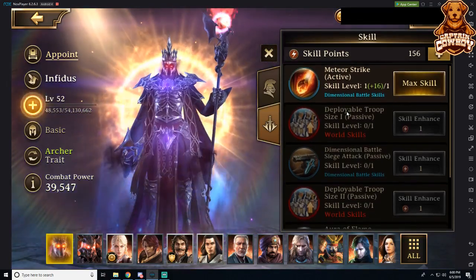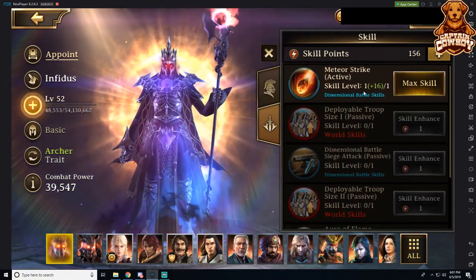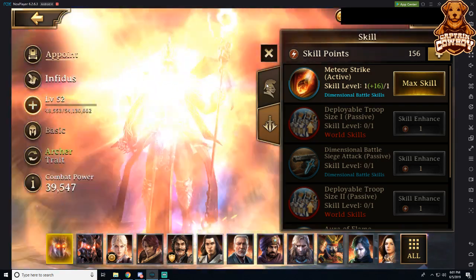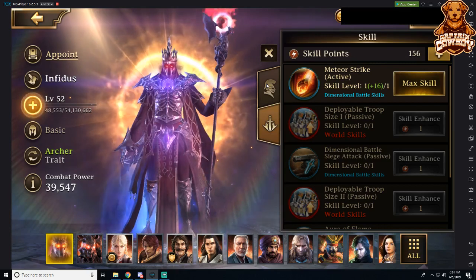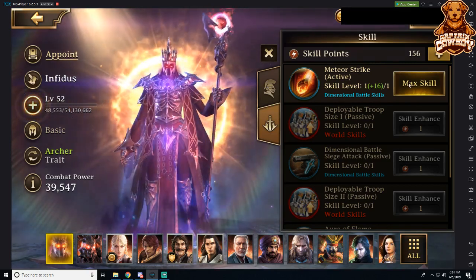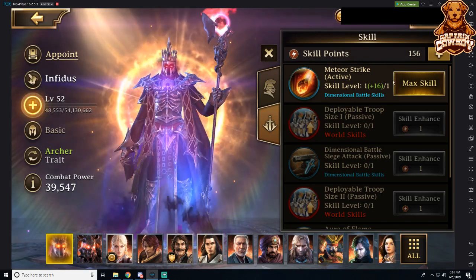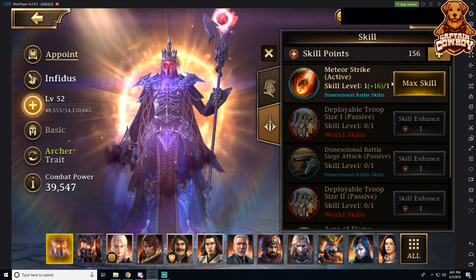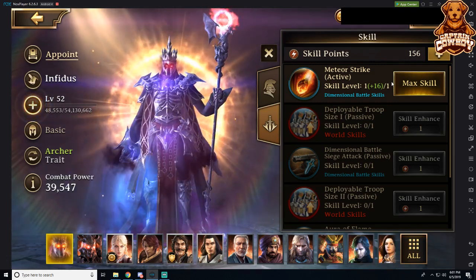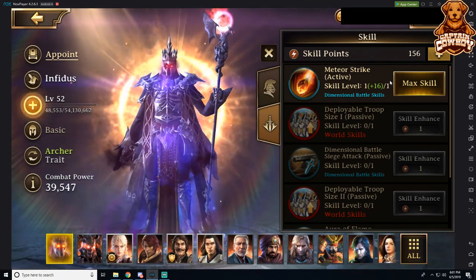Looking at Infidus, he's only a basic hero so I have a one out of one — I can't put any more skills into him. I can only have one level into it, but I also get a plus 16 based on my equipment. We'll jump back over to our forge and take a look at how that impacts us in a minute.